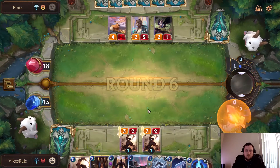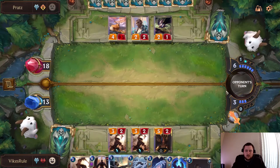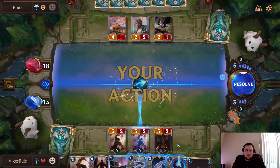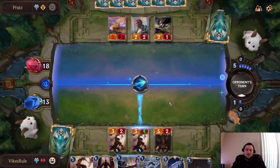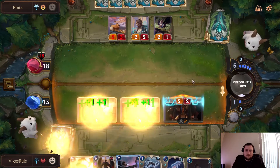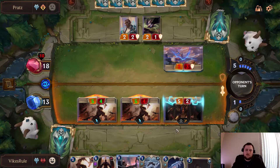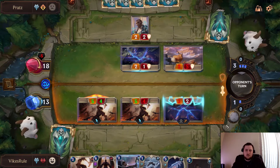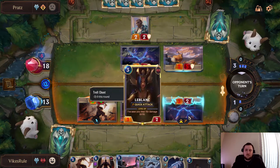There's Trollchant — that would have been handy last turn. I do want to get LeBlanc down here now that we've got Trollchant to protect her a bit. He still could have a kill on one of these, but at least we get to attack now. LeBlanc is dead, unfortunately.